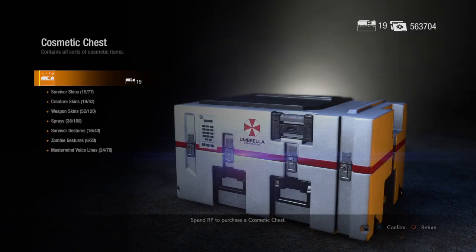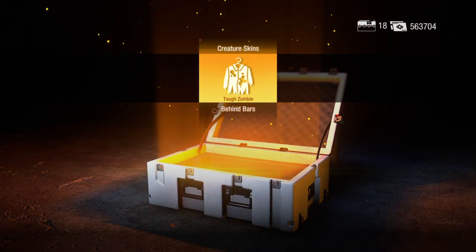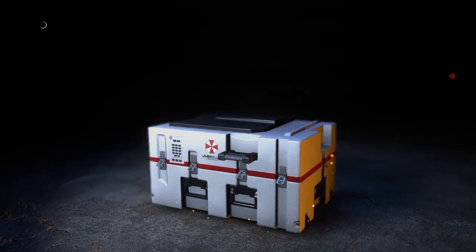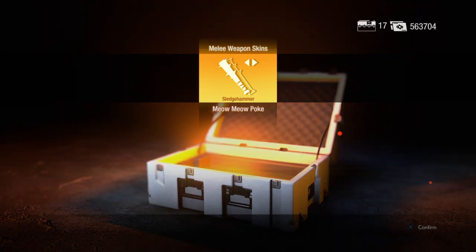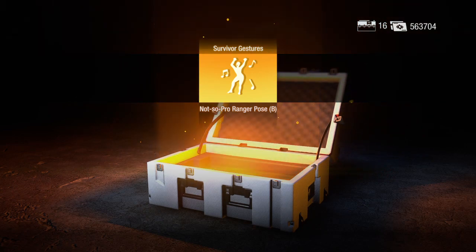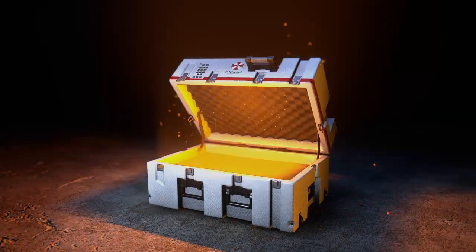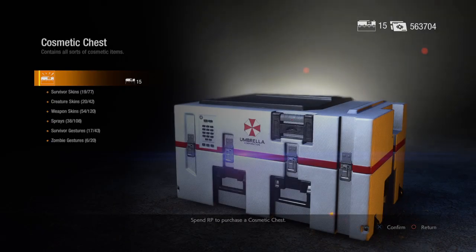Tyrone skin, utter disaster — that's the cow, I think. Tough zombie behind bars, so that's probably a prison outfit. Sledgehammer, meow meow poke — I think I already have an alternate skin of that. Not so ranger pose — I have alternates of those. Golden spikes, steel bat — I'm intrigued.